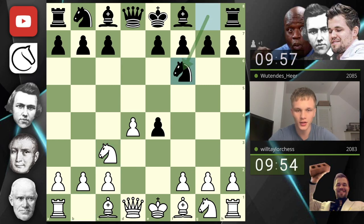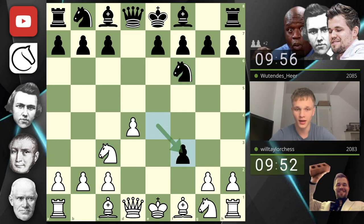Knight c3 here, knight to f6 and f3, offering up another pawn. We can take with the knight - that's the good move.